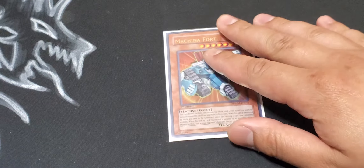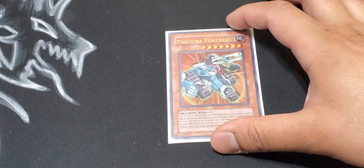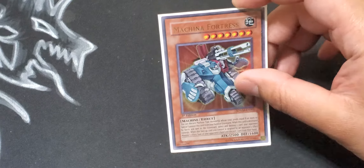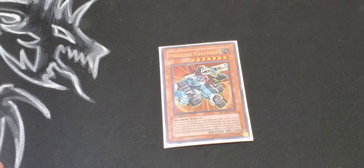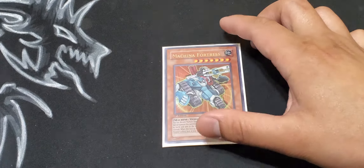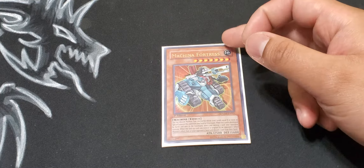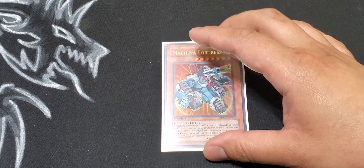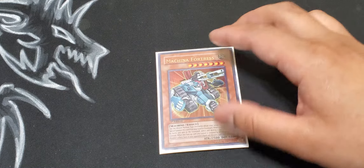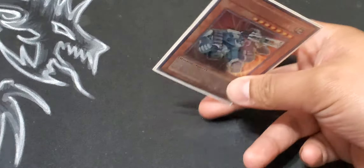The last Machina monster is Fortress. It sucks that I'm only playing one because I really, really love this card — it's one of the OG Machinas you really want to play. But since the deck has evolved, you only really need one. You can dump it using Unclassed Bear, add it using the spell card, or summon it using Urgent Schedule. You'll still see Fortress a whole lot of times.